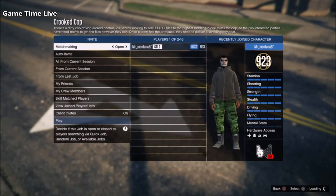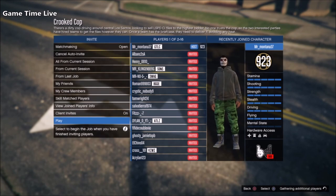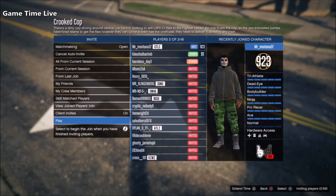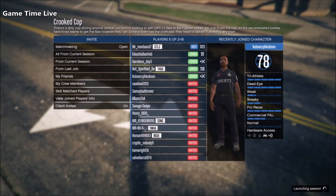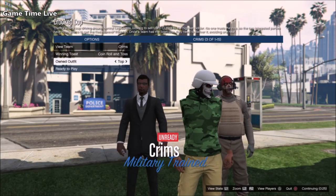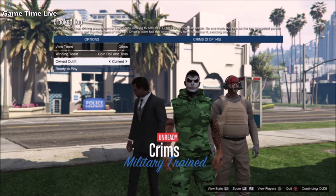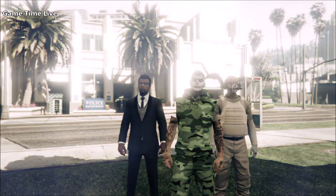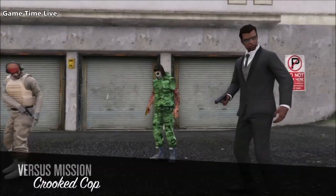Once you load in with this hoodie, you've done it correctly. Go into the Crooked Cop mission, make sure you have clothing applied, and load up the mission. On the screen go to Owned Outfits, click once to the right to apply the green hoodie, then go back once to the left to merge it with the green pants. Hit Ready to Play, and as soon as you're in the job, apply a rebreather or earpiece, then quit the mission.